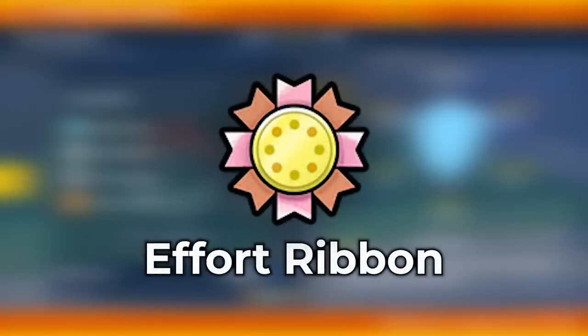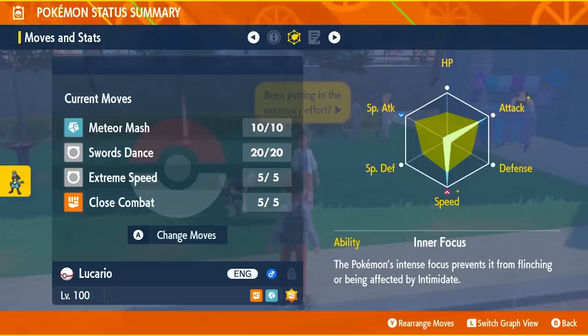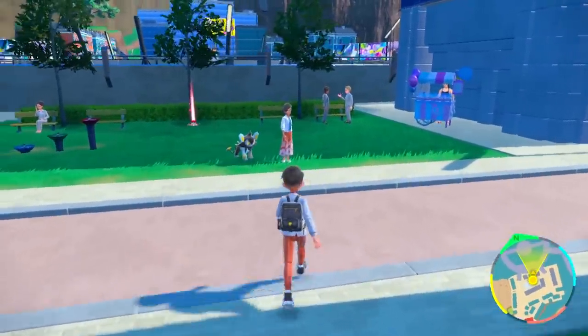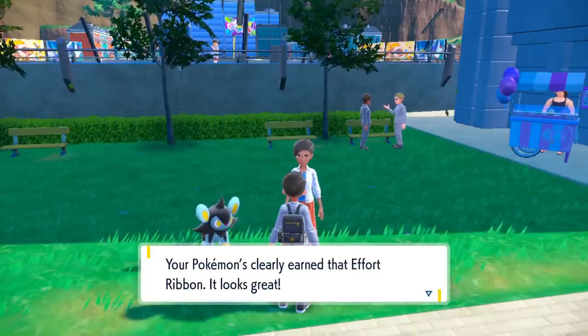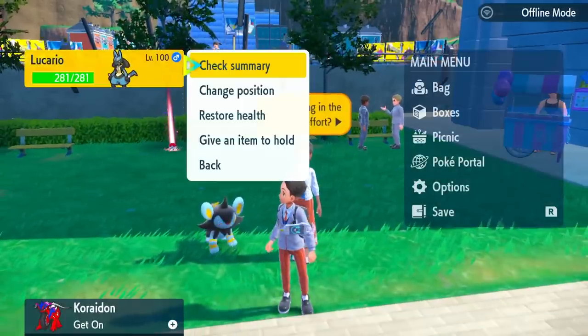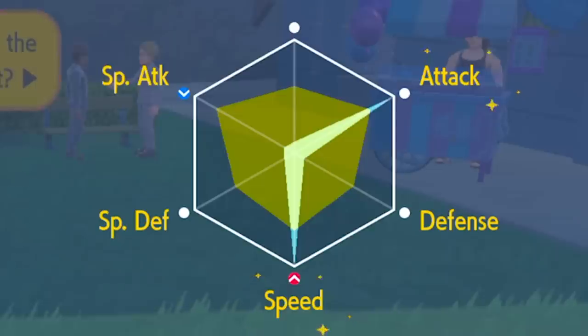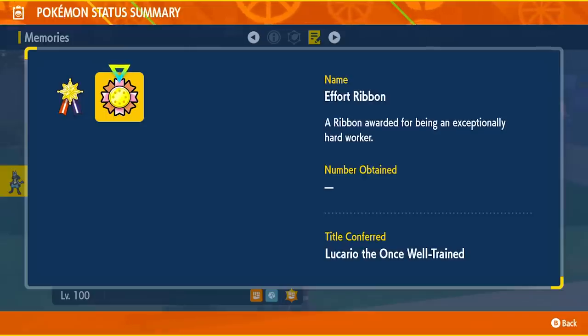The Effort Ribbon is pretty easy to get. When you completely max out the EVs of a Pokemon through effort value training, fly over to Levincia and talk to the lady there. If she sees that you have maximum trained your Pokemon's EVs, you'll get an Effort Ribbon. To check if you've maxed out a stat, go into the stat page and view the graph feature — it will show a little golden spike once you've maximized at least one EV stat. If you've been EV training a bunch of Pokemon for raids, might as well come here and grab the Effort Ribbon for another title.